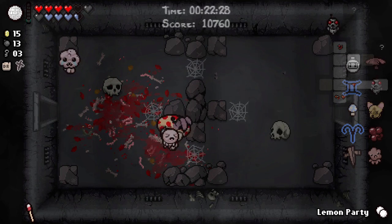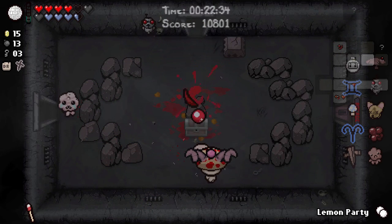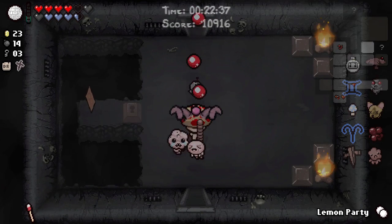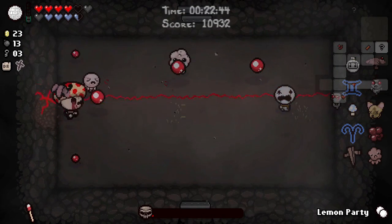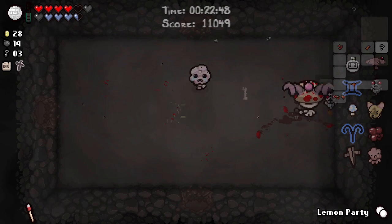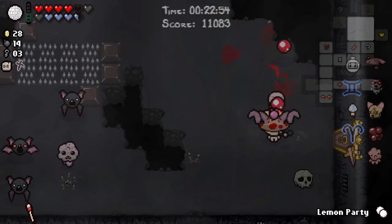Multi-Dimensional Baby is literally doing nothing — there's nothing that we can shoot through it and it doesn't affect our Ludovico Technique, so what are you going to do? These enemies can be annoying with Ludo because you have to chase them around. We can do the curse room for free. I actually quite like this run — I'm possibly in the market now for a new Spaceball item. We're quite fast, we've got a lot of HP, decent damage, plenty of bombs, and we've got Cricket's Head.